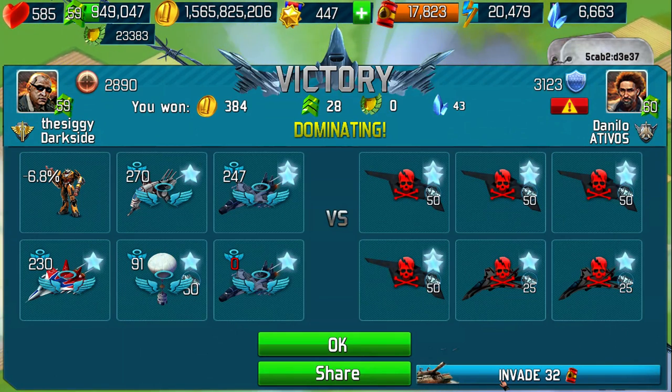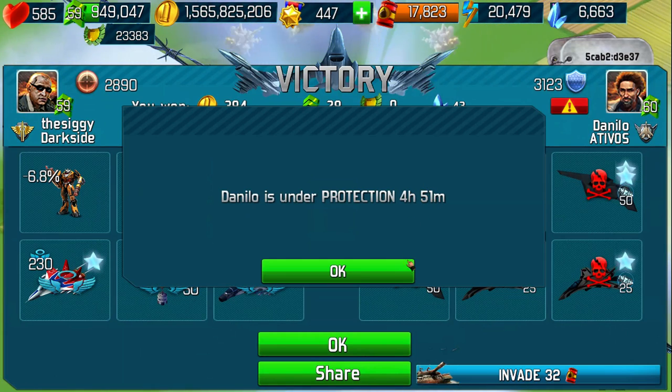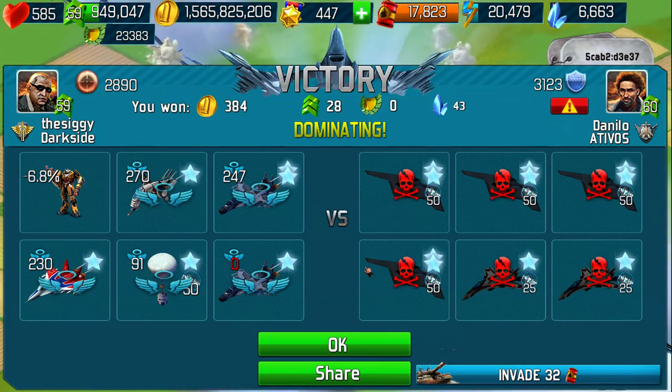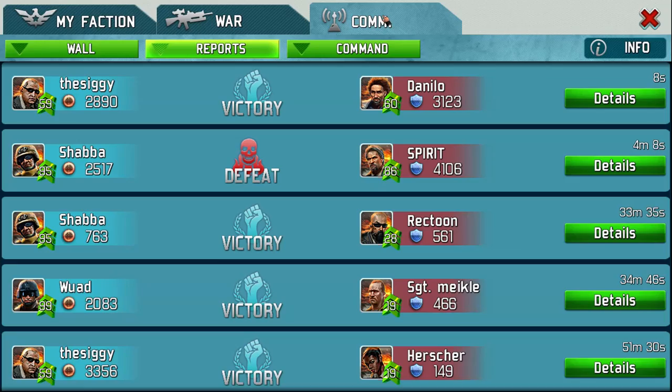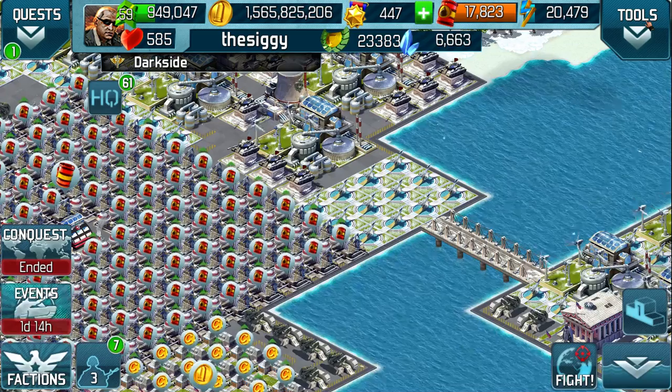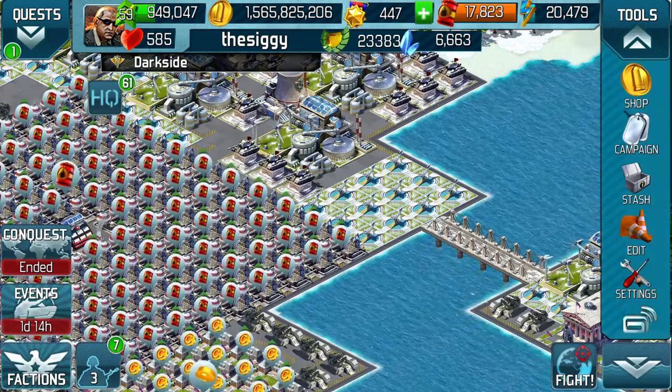There's a new thing — we can invade straight from a faction battle now, if they're not under protection. I guess a lot more people are going to be protected now. So visually, no major changes, although I did notice on the settings the options changed slightly.